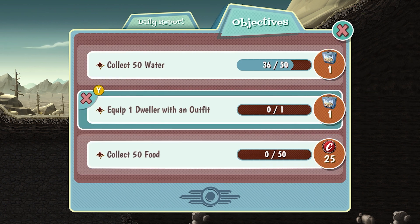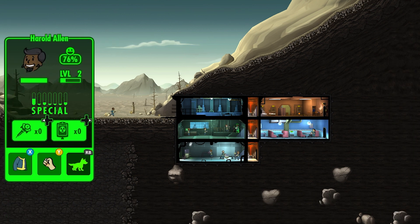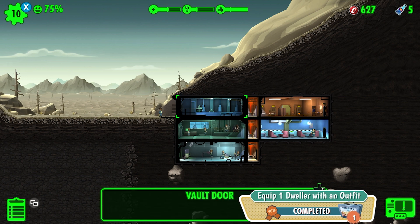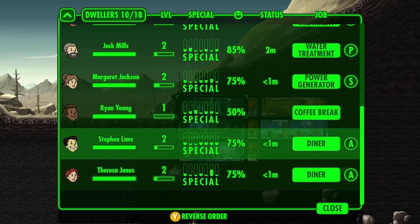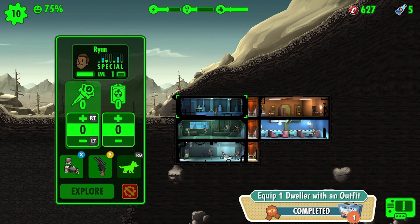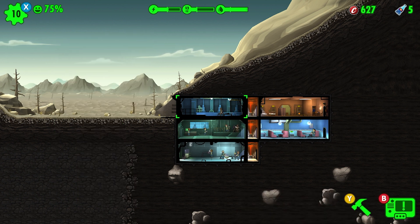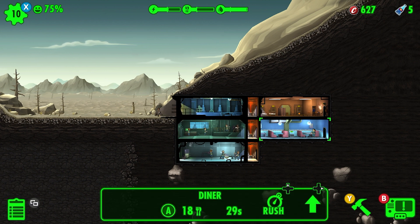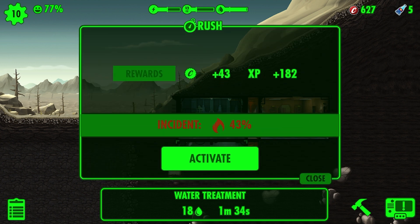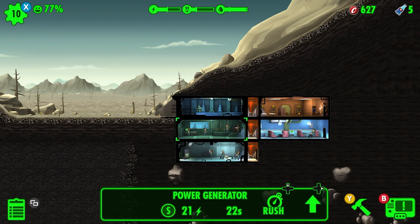We've got objectives: collect 50 water, and equip a dweller with an outfit. Our explorer is about to have an outfit! I want to give this other dude an outfit too — he's growing on me with his high Strength. Come back in here. We'll give him Raider's Armor and then send him right back outside to go explore. I kind of want to rush again — you know what, let's go for it!